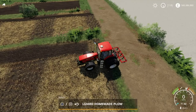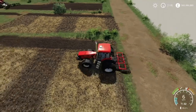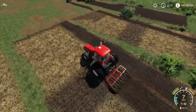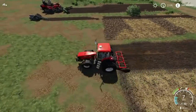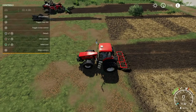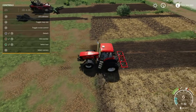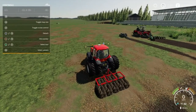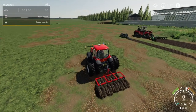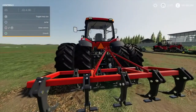Here at number eight we've got the Lizard Homemade plow. Let's attach this baby on like so, lower it, and yes we are moving along. But this is actually a cultivator, even though it says it's a plow. It leaves that cultivated state. There's no option to create fields - nothing. So even though it says plow, it's actually just a cultivator. Nevertheless, it's another small cheap plow, it's well detailed. It's a nice simple design.